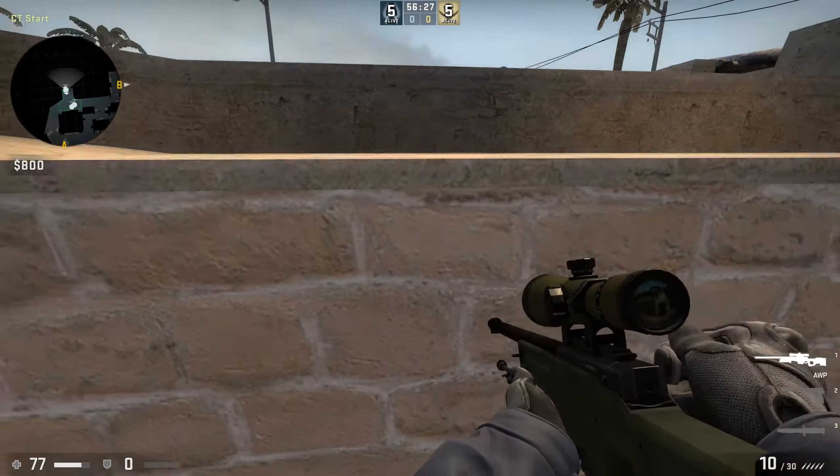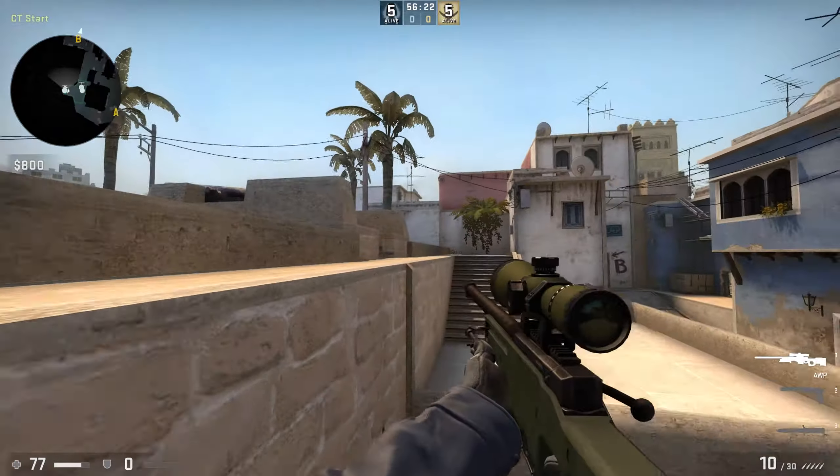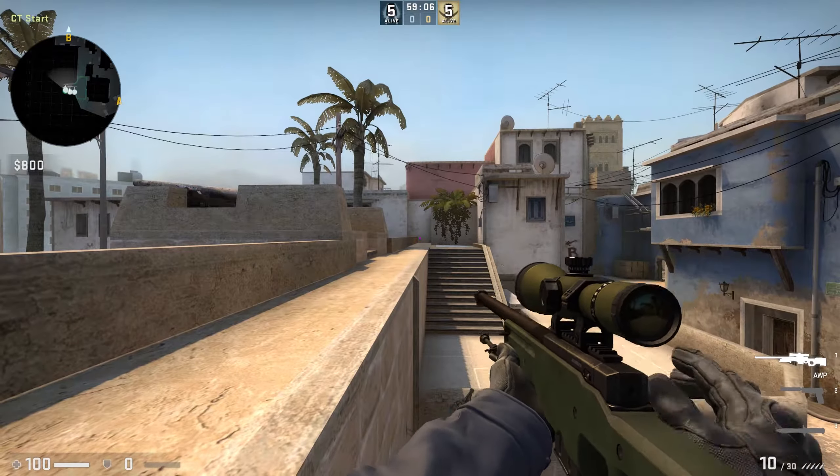When performing this wallbang, make sure to jump on the corner of the car that is far from kitchen. That way you will be able to successfully wallbang enemies, while if you stand on a corner that is closer, wallbanging enemies will be almost impossible, so choose carefully.